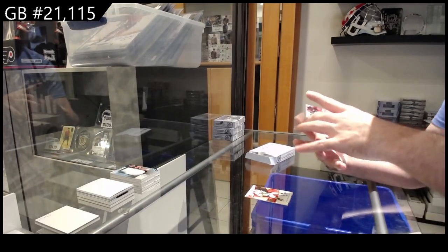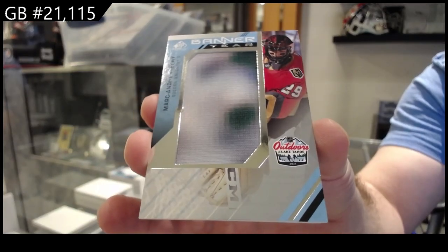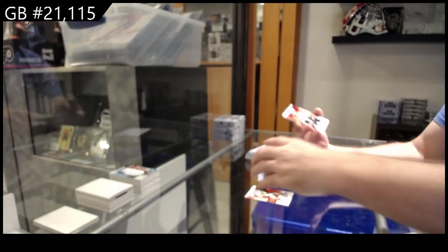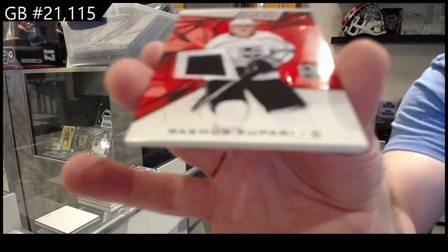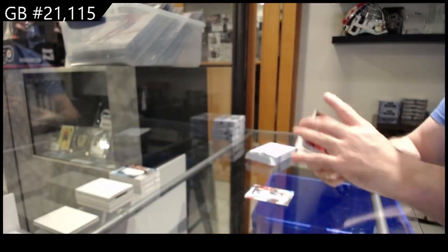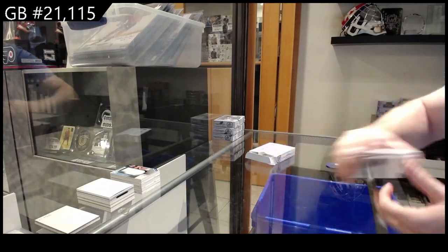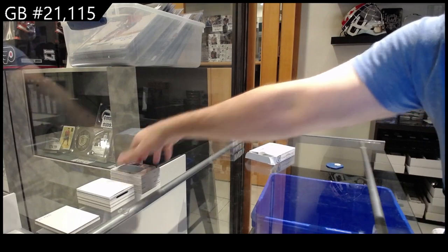We've got for the Vegas Golden Knights Marc-Andre Fleury, banner year for the LA Kings — Cool Parry rookie — rookie jersey, and a Paggio banner year for the Islanders. Those glass cards are cool.